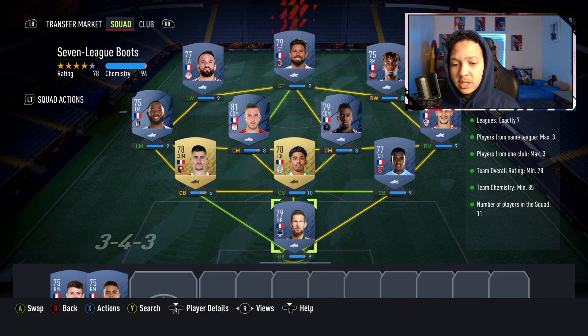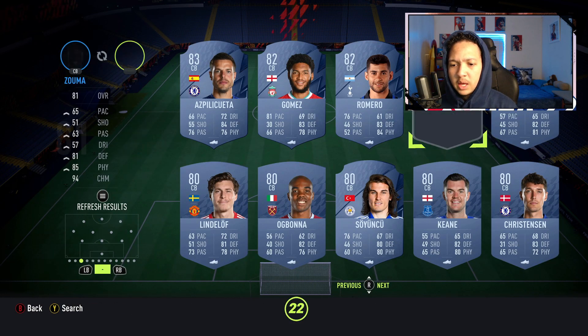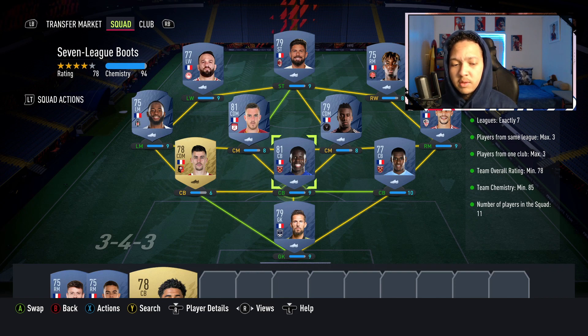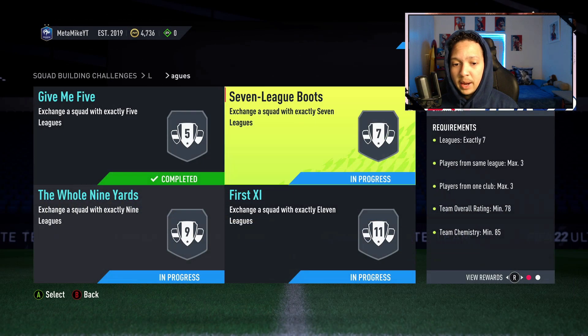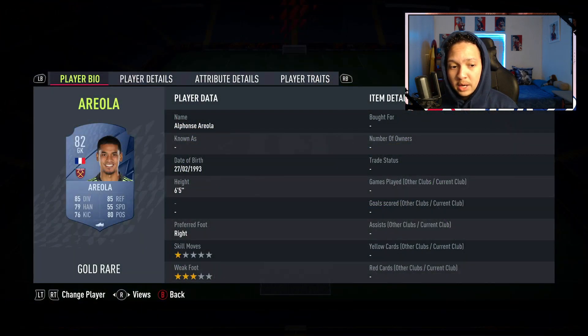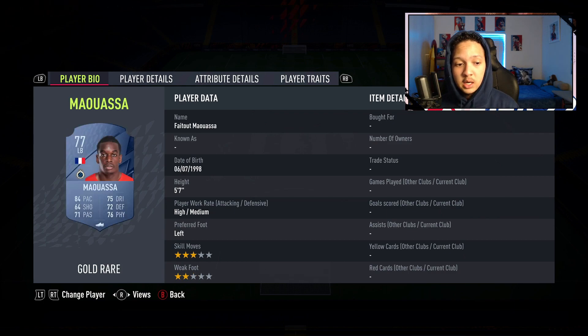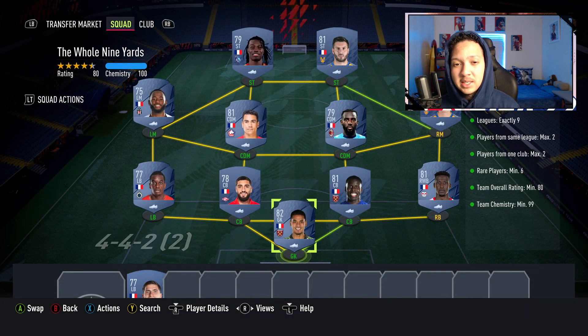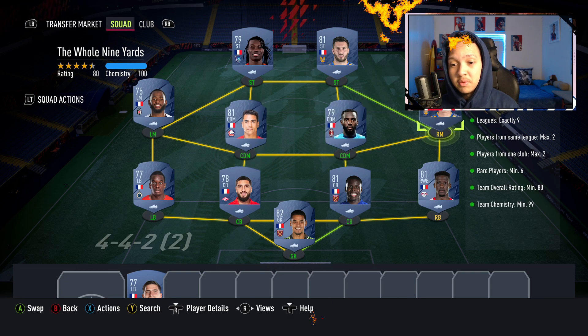That's seven league boots — quite simple. If these guys are expensive, just go center back within the same league. For example, if Fofana is expensive, get someone like Zouma from the same league and they should be good to go. This next one gets a little bit more expensive — we've got Areola, Mukiele, Zouma, Gigot, Mao, Wasu, Bakayoko, Andre, Thauvin, Kaurou, Jignac, and Gomis. A full French team, because they're really cheap and easy to buy.